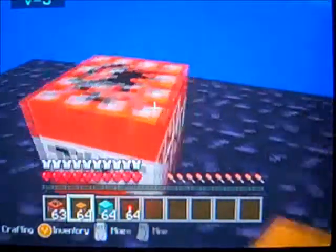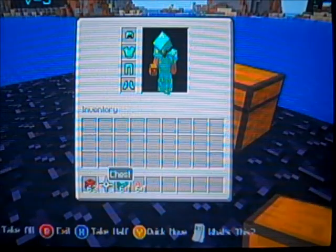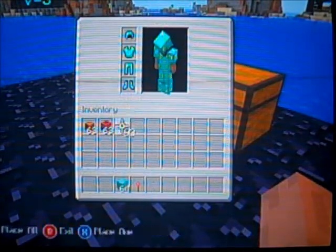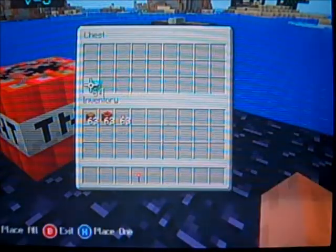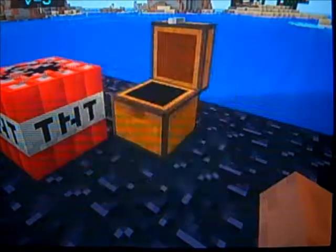First off you want to start out with a little setup like that. You want to keep your hotbar fairly empty — only have what you absolutely need — then place these diamonds in your chest, and you need your chest to be diagonal from it so you can see the TNT.